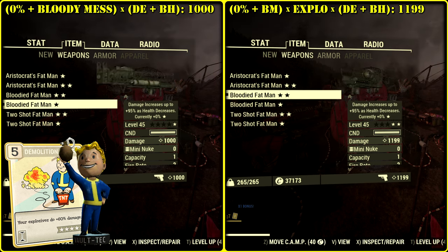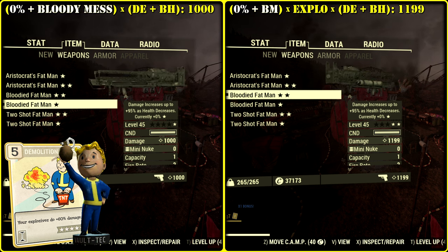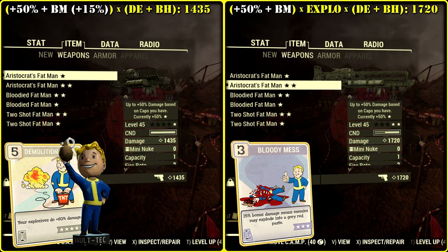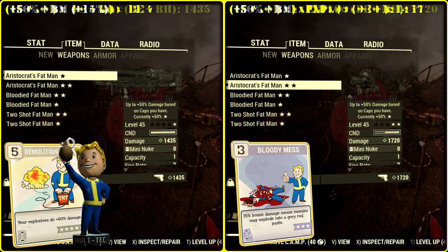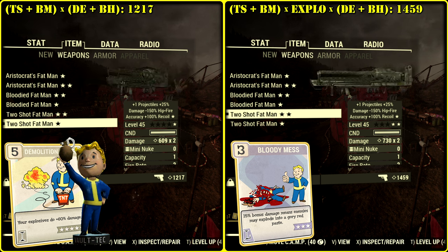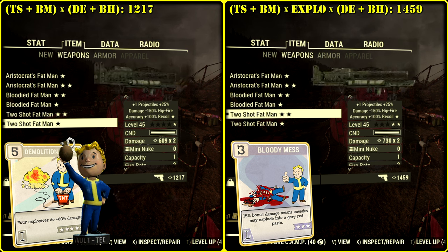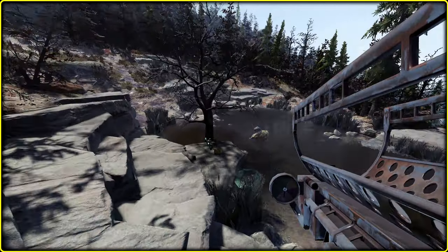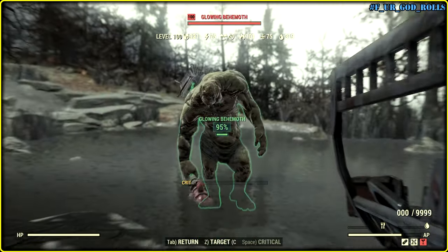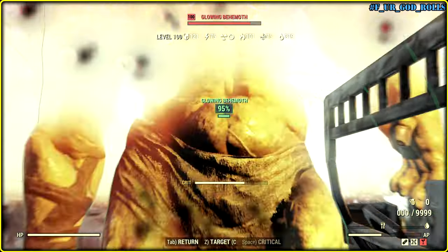We have a whole bunch of buffs that are going to stack additively. Blooded legendary modification gives 0%, so only Bloody Mess perk is going to work. Aristocrat's gives 50%, so in total we have 65 — 50 plus 15. And Two-Shot is going to suck. Though actually you still have one big advantage with a Two-Shot explosive launcher: since you fire two nukes, grenades, or cannonballs, more enemies you're going to attack with area damage. And since resistances are not that high, Two-Shot Fat Man is going to be just fine. It was a joke — the real damage is deep shit. Thank you Bethesda. Now make Fat Man great again; it deserves to hit harder.